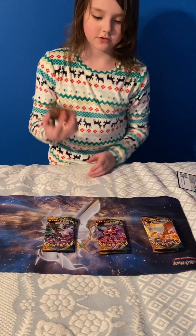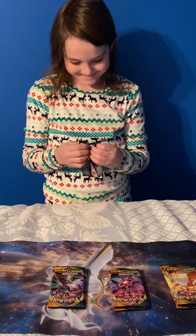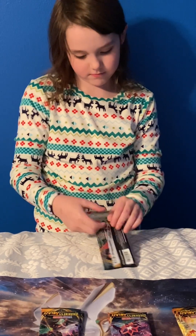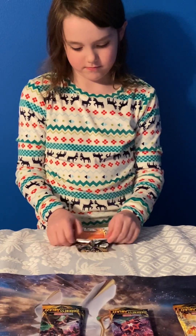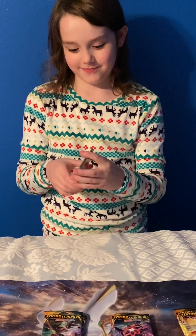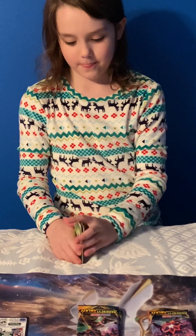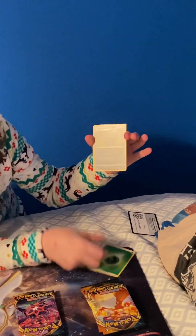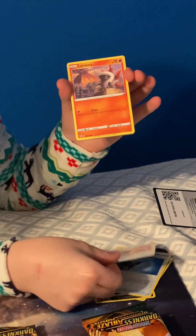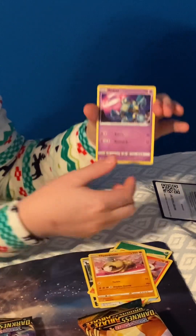So we're going to do Cinescourge first. We got a good code on the first pack. Let's see what we can get. First card is a grass energy. And we've got Zoelius, Familiar Ball, Struggle Gloves, Larvesta, Hippopotamus, Gullit.